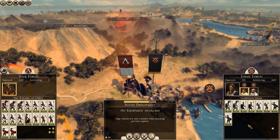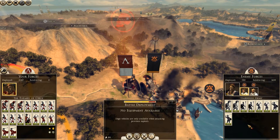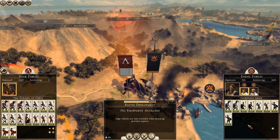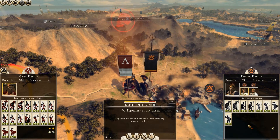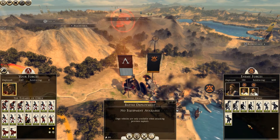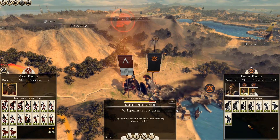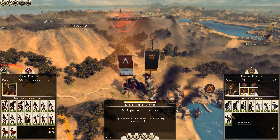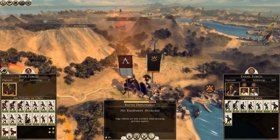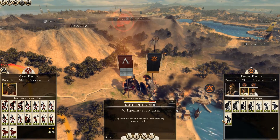You will also find a link to the official wiki page for this campaign pack — there are really tons of good things. Compare this campaign pack to Hannibal at the Gates — that one sucks. Caesar in Gaul sucks. Imperator Augustus is free, so it's okay. But Wrath of Sparta is amazing — honestly the only one for Rome 2 that I pre-ordered.